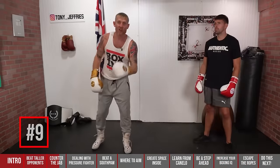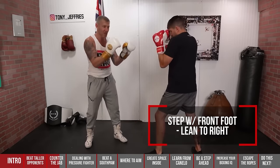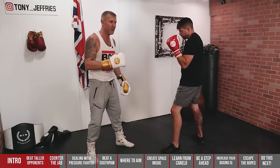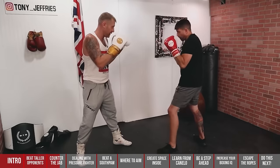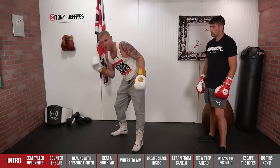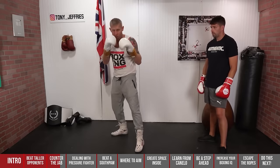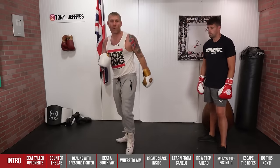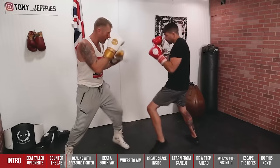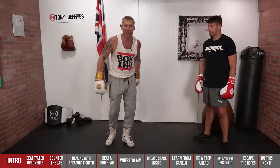Number nine is another foot defence — this time I'm stepping with my front foot and bringing my head off the centre line by leaning to my right. He throws the jab, I'm stepping and throwing my jab. I'm stepping forward and blasting the jab in, but my head's coming forward too. As you can see, the jab's coming, I'm leaning into my right and throwing — and when the foot lands, the punch lands at the same time. It really keeps your opponent thinking.